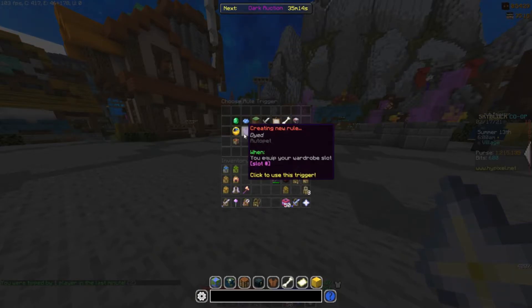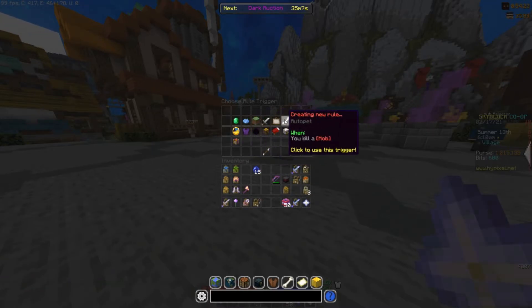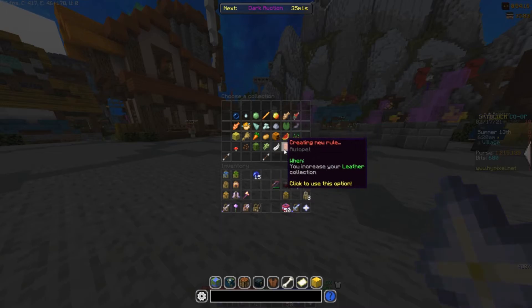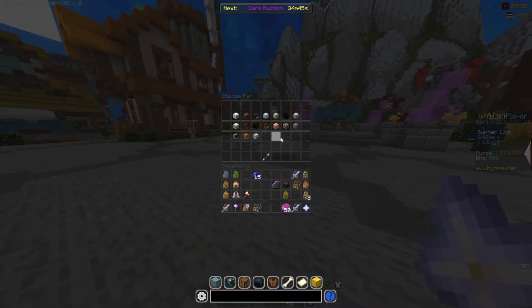You want to go to 'create a new rule' for your second rule, and choose 'when you increase collection.' Select whatever crop you have — I'll demonstrate with pumpkins, but you can do this for sugarcane, potatoes, or whatever crop you farm. Then set it to switch to the rabbit pet.